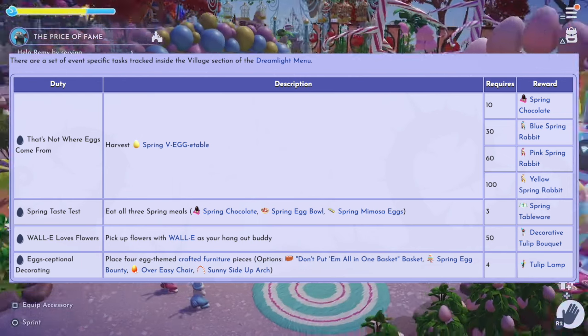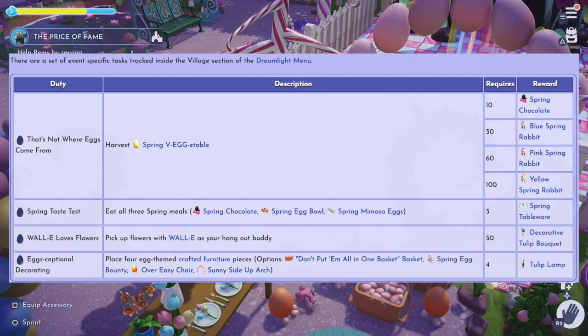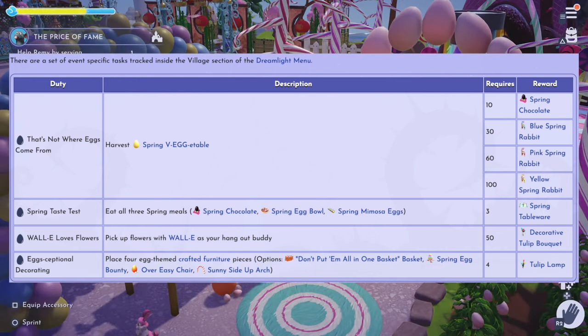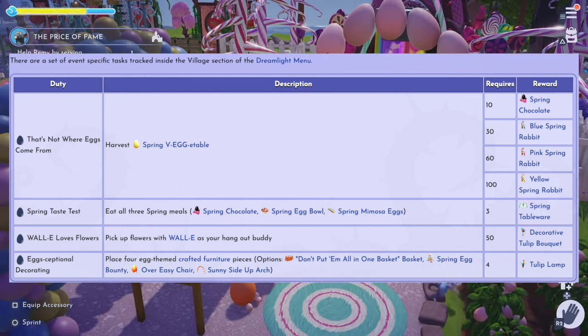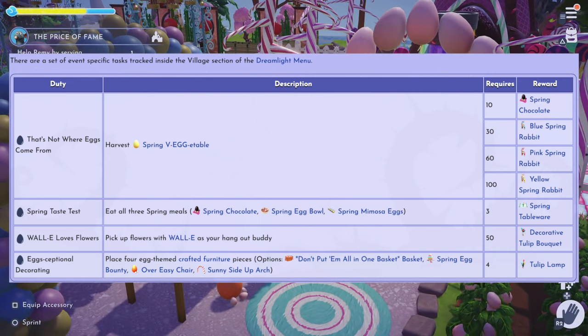The second duty is Spring Taste Test — eat all three spring meals: the spring chocolate, spring egg bowl, and spring mimosa eggs. This requires three, and you'll get the spring tableware as a reward. Third is Wally Loves Flowers — pick up flowers with Wally as your hangout buddy. This requires 50 flowers, and your reward is a decorative tulip bouquet. Finally, your Egg-septional Decorating duty requires you to place four egg-themed crafted furniture pieces — options include Don't Put Them All in One Basket, Spring Egg Bounty, Over Easy Chair, and Sunny-Side Up Arch. Your reward for completing that is the tulip lamp.